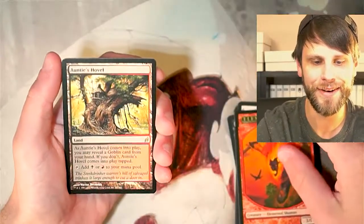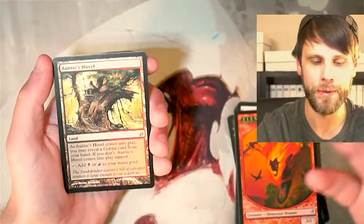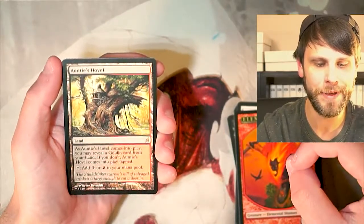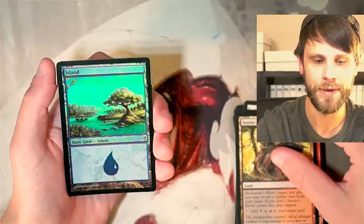Elemental Shaman is our token, and our rare is Ante's Hovel — part of a two-color land cycle, this one featuring the Goblins. There were Elves and a lot more. As it comes into play, you may reveal a Goblin card from your hand; if you don't, it comes into play tapped. Just a nice little dual land — nothing too crazy, but it did have some value to it.